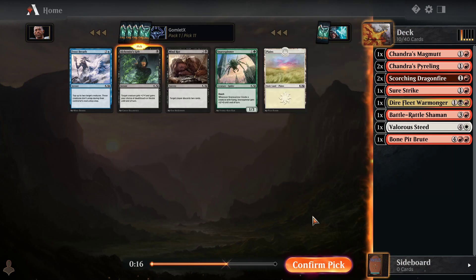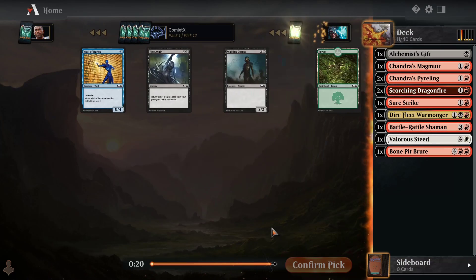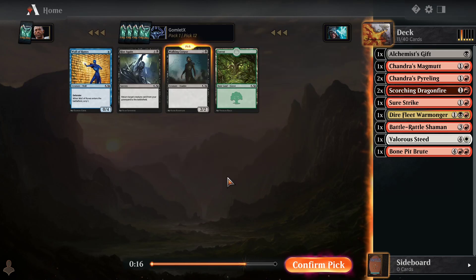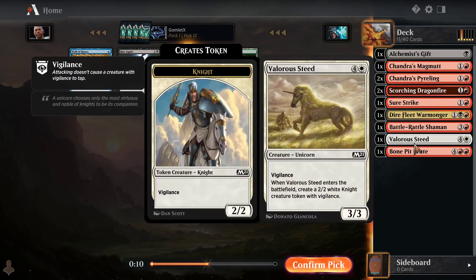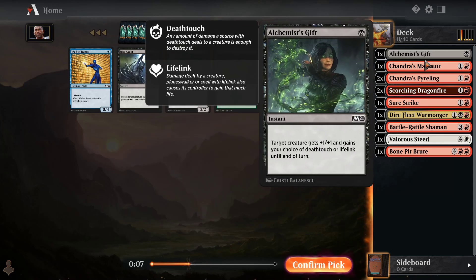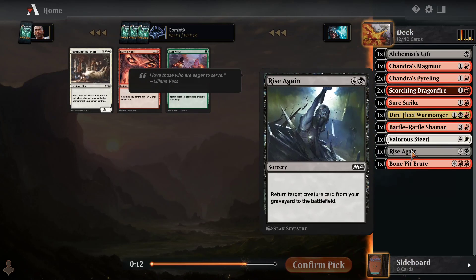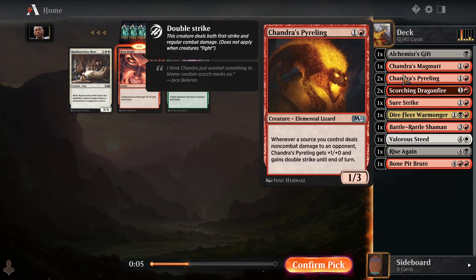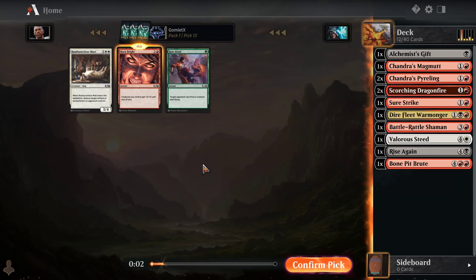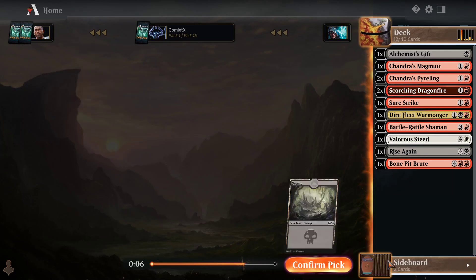I'm definitely going to take black cards over green or blue. But we're just getting good black cards now — Walking Corpse is fine, Rise Again can be good. There is kind of a reanimator strategy in blue-black. In red-black we'd really want Tormenting Voice to do it, but there are ways to reanimate big creatures in red-black too. Rise Again seems more fun than just a 2-mana 2/2, and I already have 3 creatures at 2 mana. My 2-drop slot might be getting pretty full.